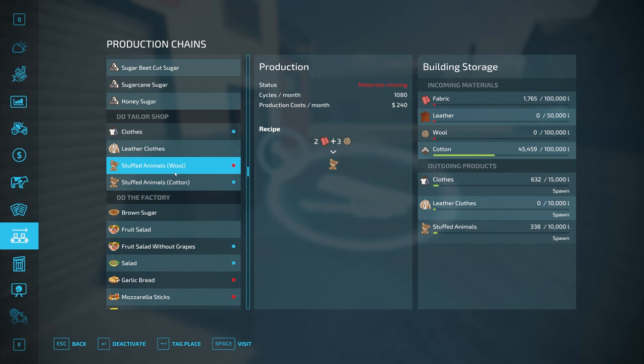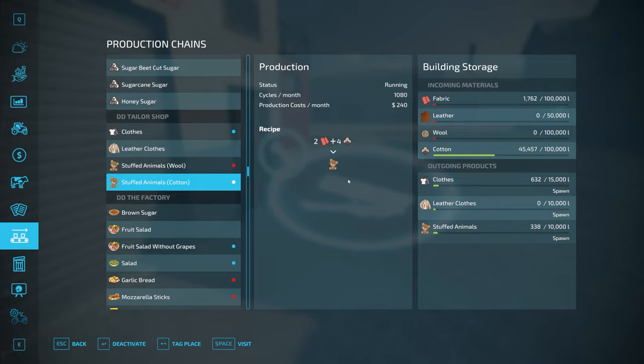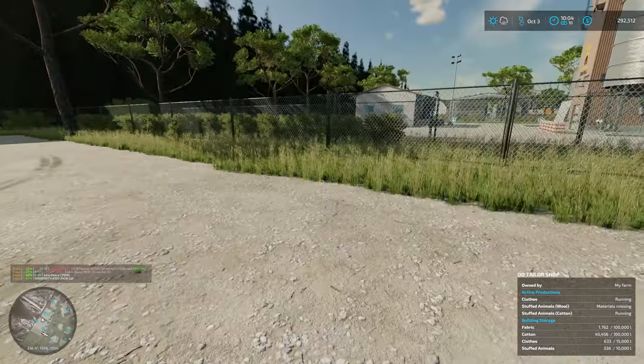Stuffed animal wool — okay, what are we missing? We're missing wool, we need some more wool. The stuffed animal's cotton production is now starting, so that's good. What we need to do is get some wool over here as well. Let's go get the rest of the cotton.